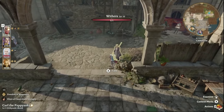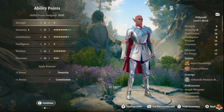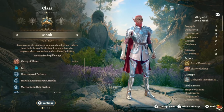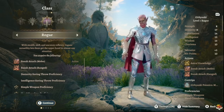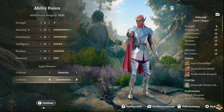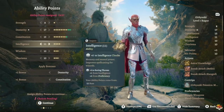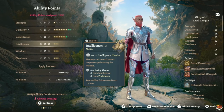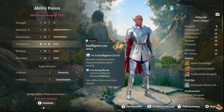Once you hit level seven, you want to respec. You'll be changing some things — some of your perks will shift, especially if you're going into armor. When you respec, your first level goes into Rogue. If you're going for armor you don't necessarily need high Wisdom; if you're keeping clothing, keep Wisdom high. You can go into Light Armor, Medium Armor, or if you get Heavy Armor proficiency, go with that.